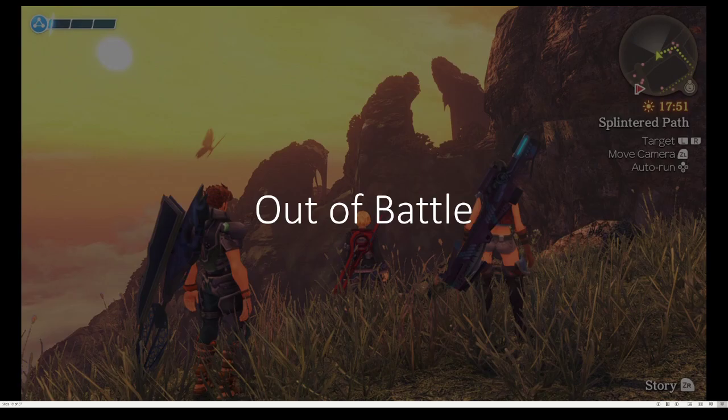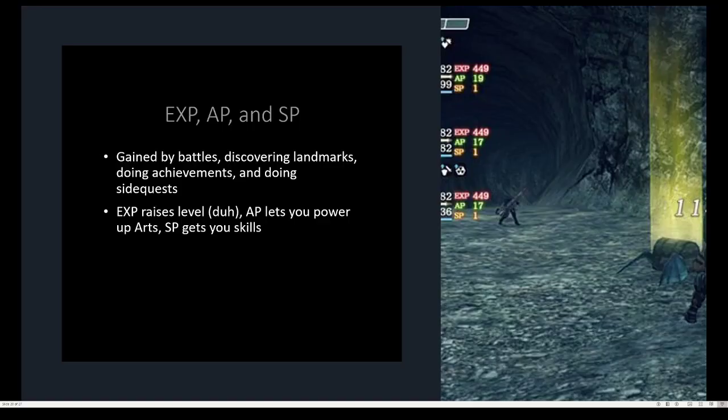Now I'm going to talk about outside of battle. XP, AP, and SP are three different things you can gain. XP affects your level and overall strength, AP lets you level up your arts, and SP gets you more skills.